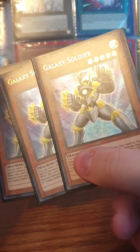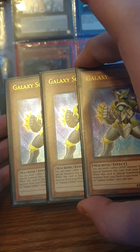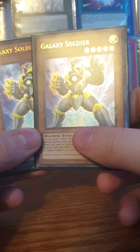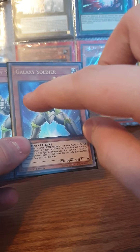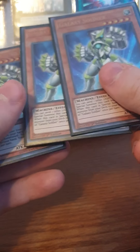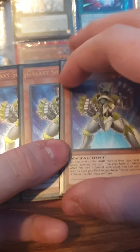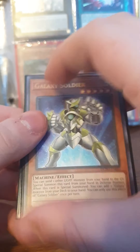For the rest of the monsters, I play three Galaxy Soldier. He's a Level 5 LIGHT Machine-type monster. If he hits the field, you can search another one from the deck. You can discard a LIGHT monster to special summon him, then search another Galaxy Soldier. So you can discard Herz, summon Galaxy Soldier, search another Galaxy Soldier and a Cyber Dragon off both their effects. He's basically a guaranteed path to Cyber Dragon Nova-Infinity.